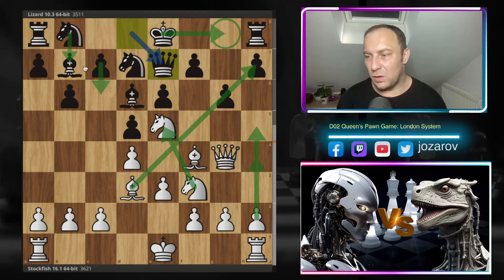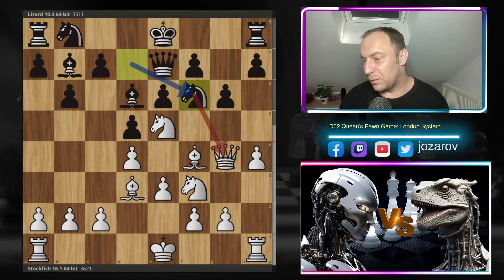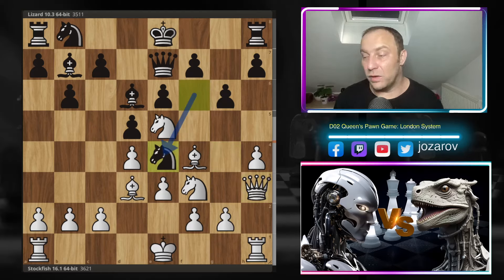Lizard is preparing a slow build-up, maybe developing the knight somewhere, then finally castling queenside to get out of this mess. We have h4 by Stockfish anyway — the fish is saying, okay, I've already attacked the kingside, I should continue there. Knight to f6 by Lizard attacks the queen. We have queen to h3, and now knight to e4 — Lizard finally occupies the center of the board.